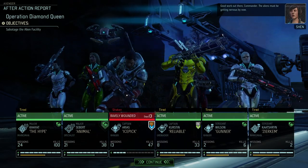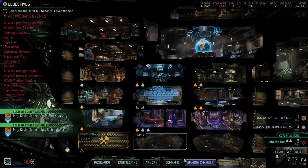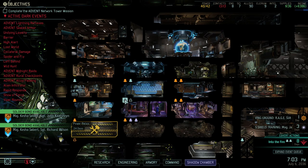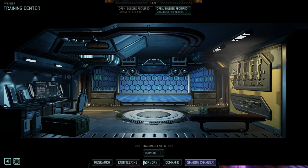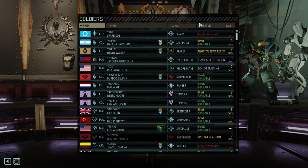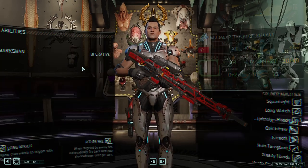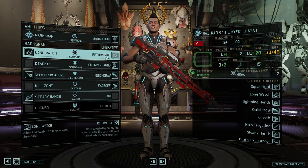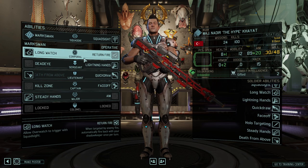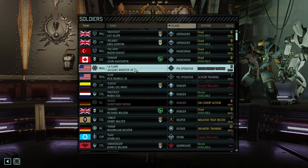We got Ice Pick again in the med bay. Minus 4 avatar progress and it's now delayed — that's exactly what we wanted. Plus there is a soldier bond available. One of them is in the sick bay. We have two marksmen — this guy does have longwatch and return fire. This is pretty much the standard skill tree of a sniper — good, I like it. It's actually quite powerful.